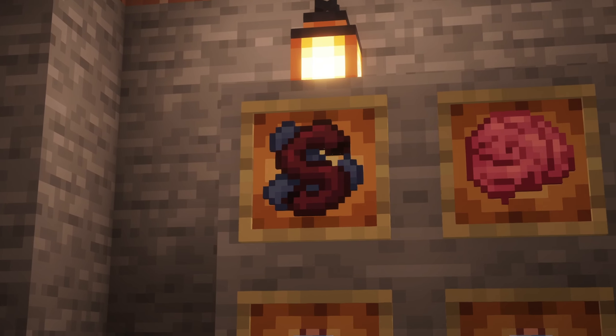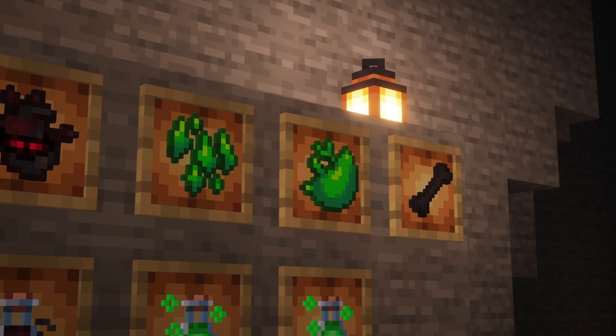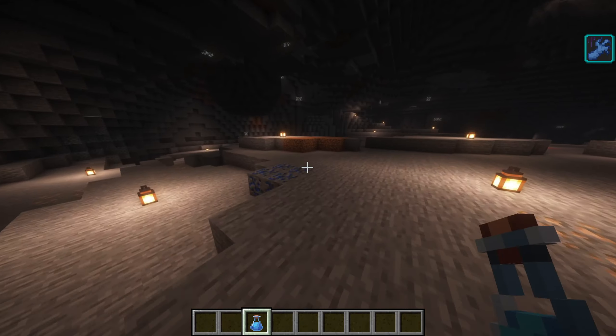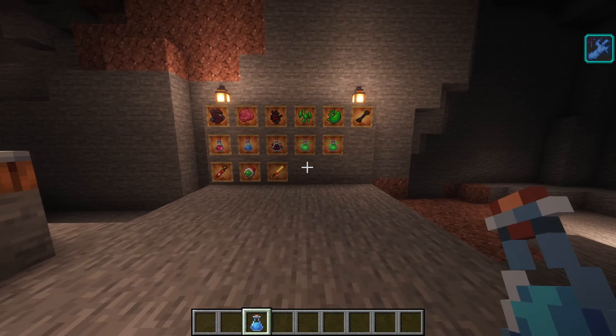Each of these zombies drops something special. The Growler Zombie drops guards, the Tang Zombie drops brains, and the Cursed Zombie drops a Cursed Heart. These new drops can be used for many things, for example, new potions that will help you in battle.